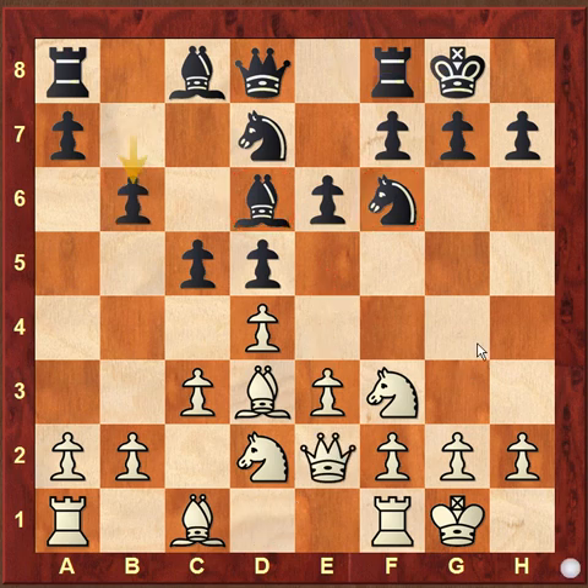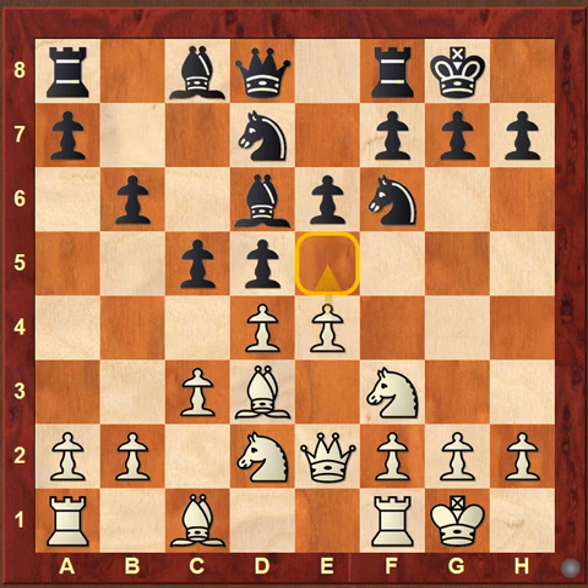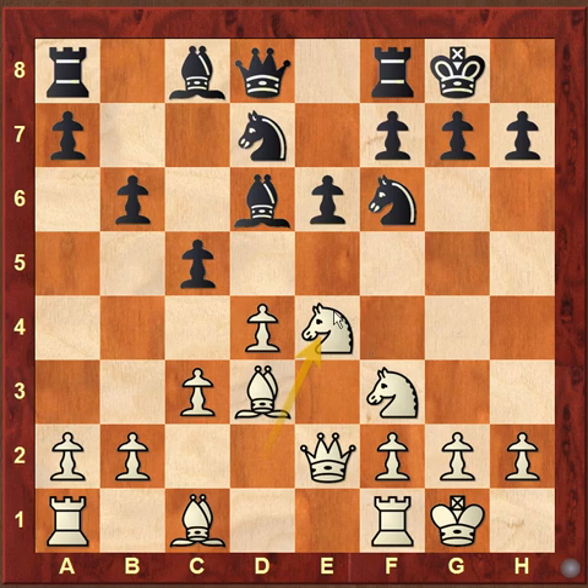The game continued with b6. White played e4, and now white is threatening e5. Some beginners have fallen to this trap — they will play bishop e7 and suddenly it is a double attack and loss of one piece for one pawn. After e4, black's reply would be d into e4, and now knight into e4. Again you can see white is putting pressure in the center and attacking the bishop.